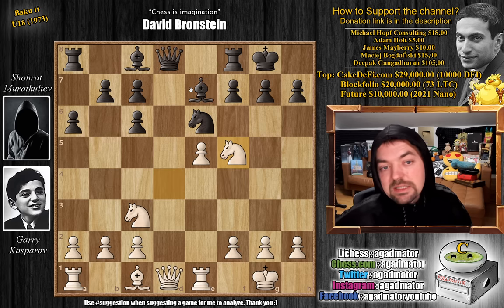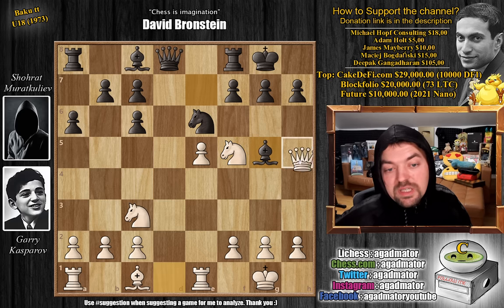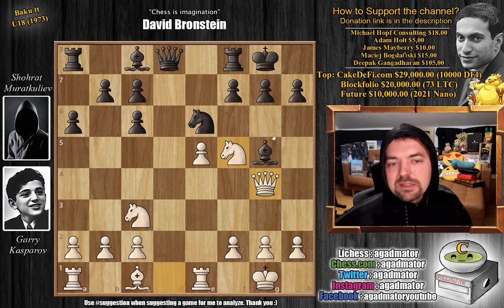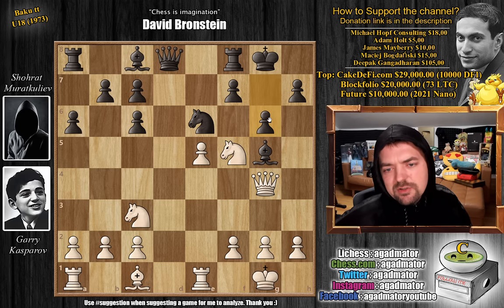So black plays bishop to g5, the absolute best way to play this. And now we have queen to g4. If the bishop moves, you might have some problems; the knight still guards the g7 square, but you get the idea of why Kasparov put the queen on g4. It's not easy to meet this queen to g4 move. You could consider h5 to get the queen away from g7, or f6, or g6 — it seems like it gets the job done. The problem is: look at this — knight to e4. White would happily sacrifice a piece here.